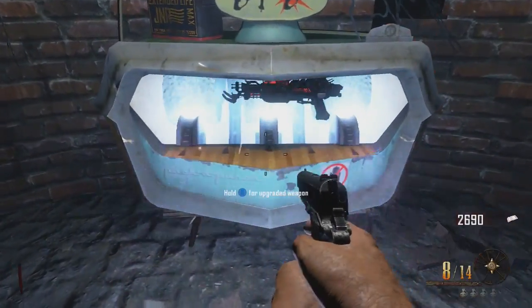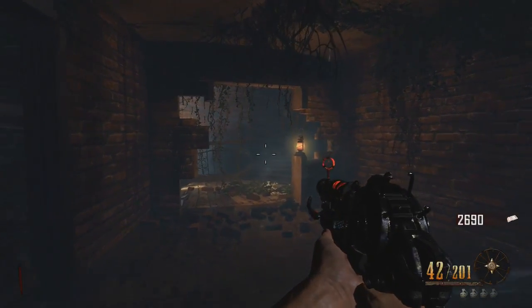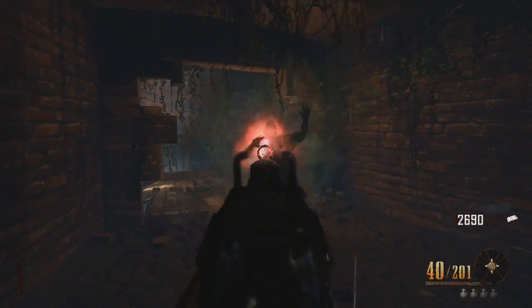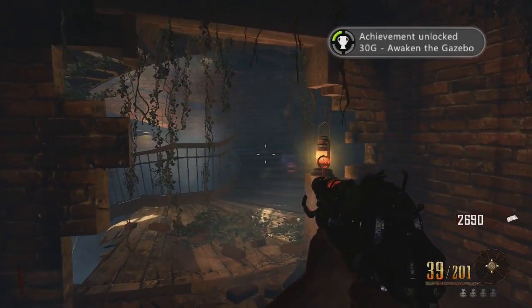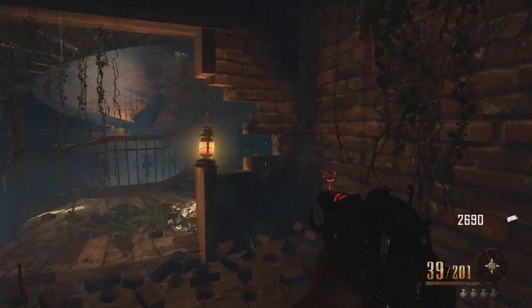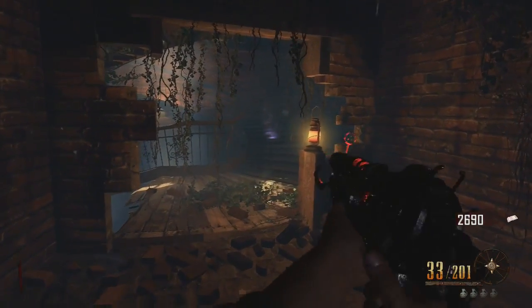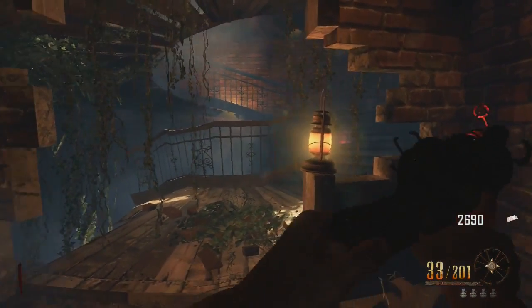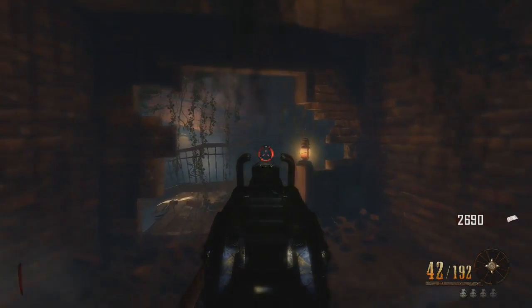After the maze you're home free. Get down the stairs, put your weapon in the pack-a-punch machine, and you are golden — Awaken the Gazebo is yours, 30 points. You'll also get a free perk. I hope you enjoyed this achievement guide done in under 10 minutes. If you did, please drop a like. I'm on the road to 100,000 subscribers — if you'd hit subscribe it would really be appreciated. Until next time, peace.